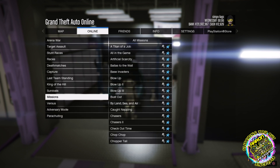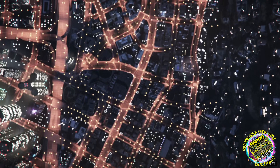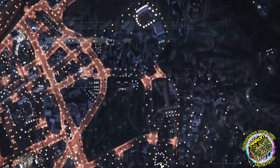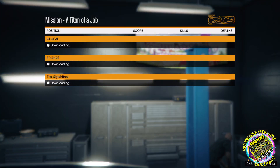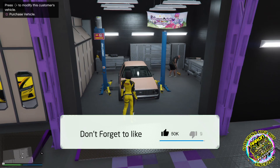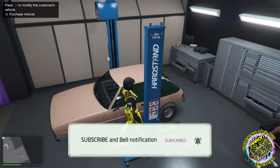Now to merge this vehicle, go to missions, Titan of a Job — exactly the same process. Load up into Titan, let it go down to the third screen, press R1, tap right on the D-pad three times, then press circle to back out and leave job. And there we go — that's the second one merged. It's as easy as that.